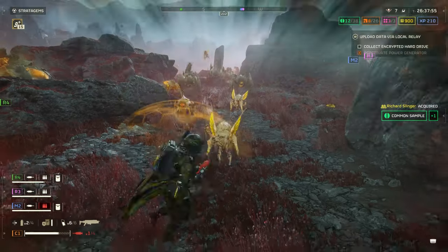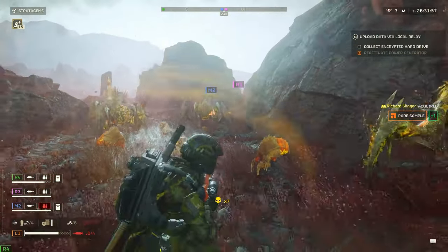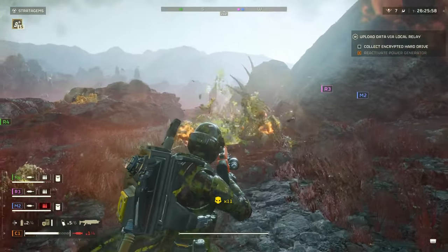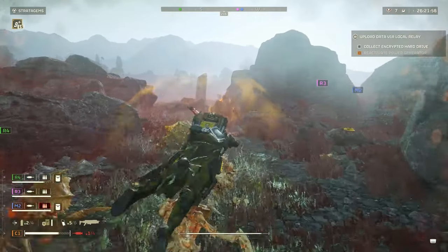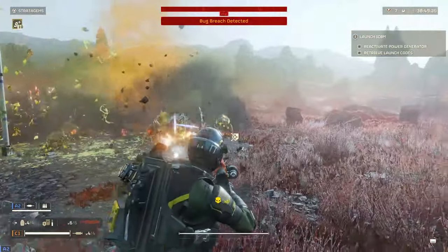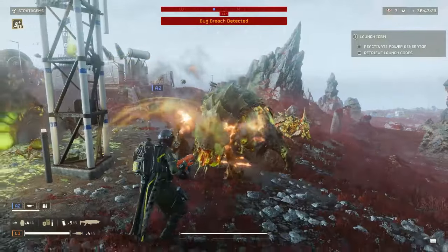After receiving a nice damage buff, the Breaker Incendiary is now the best primary weapon to use in the fight against the Terminids. The shotgun is a blast to use after the much needed buff and it makes dealing with breaches and swarms a whole lot easier. Apart from not being good at range, the Incendiary shotgun struggles against the Biospewers and of course the heavier armored Chargers and Titans. However, this is not a deal breaker and is easily dealt with by using a few stratagems.